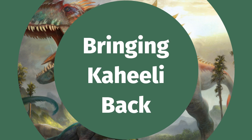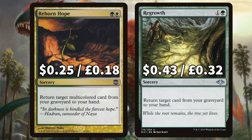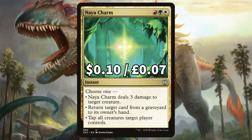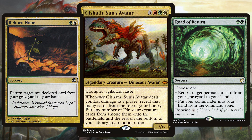Now we're going to look at all the recursion in this budget brew. We want to add plenty of recursion as we want many ways to bring Kaheera back to keep our creatures boosted and vigilant. First up we have Reborn Hope to return target multicolored card from the graveyard to your hand, and Regrowth to return target card from the graveyard to your hand. There is Revive to return target green card from your graveyard to your hand, and Road of Return to return target permanent from the graveyard to your hand. And finally there is Naya Charm to once more return target card from your graveyard to your hand. Cards like these are also essential for Gishath as it's such a powerful commander it will most likely have lots of targeted removal against it, so sooner rather than later it may actually become cheaper to get out of the graveyard than the command zone.